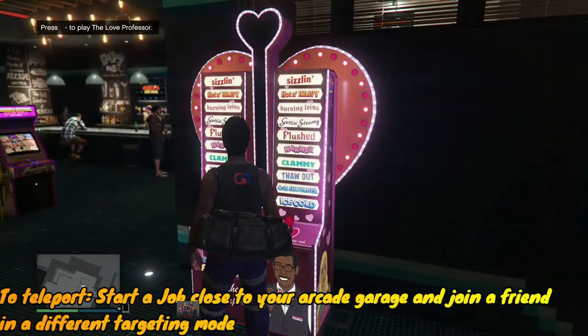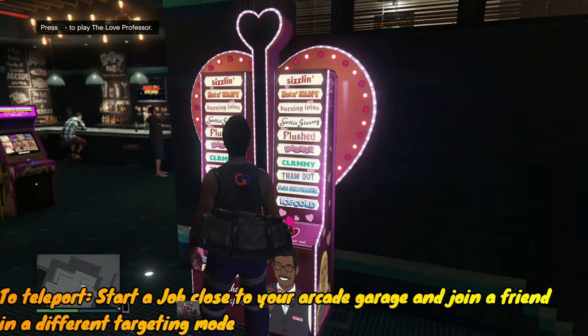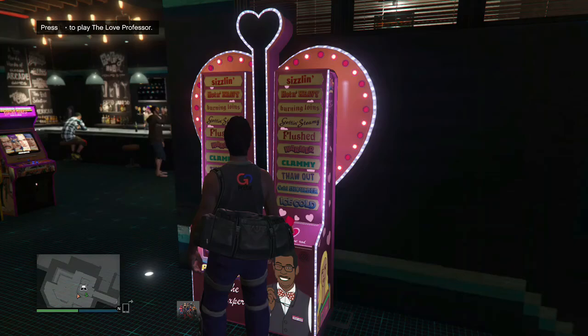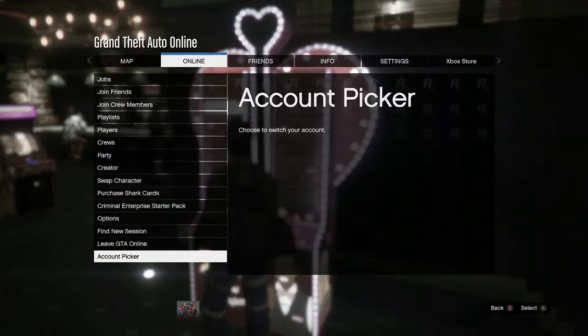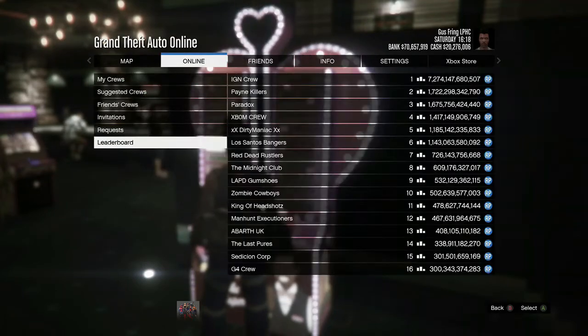From there, go to your arcade business — you can also teleport to get there. Once you're in your arcade business, go to the Love Professor machine and make sure you stand close enough so you have the right D-pad option to play the Love Professor.